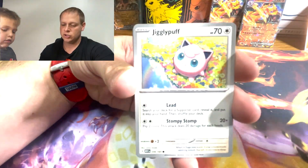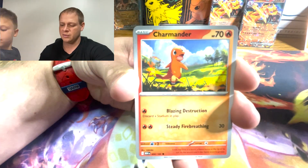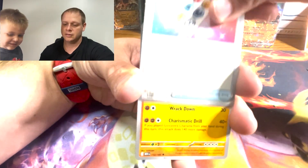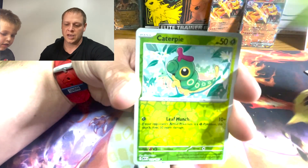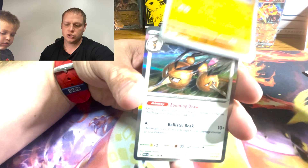Geodude, into a Jigglypuff, into a Staryu, into a Charmander, into an energy sticker, Rhydon, Exeggutor, Caterpie, Sandslash, Dodrio.